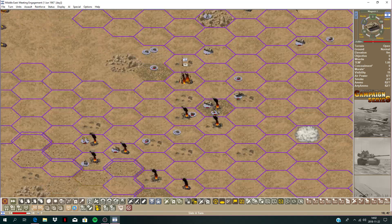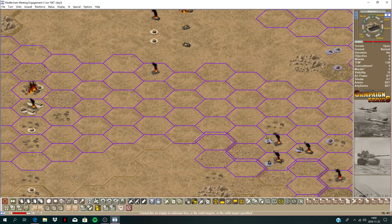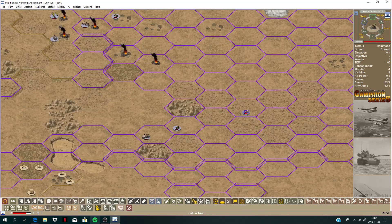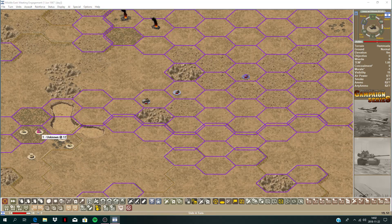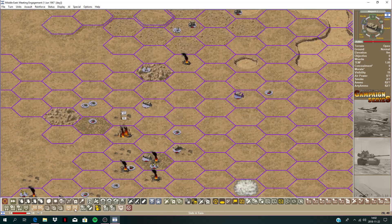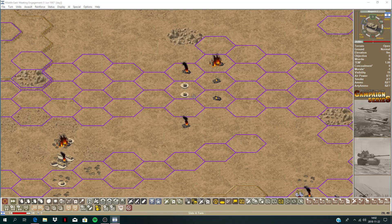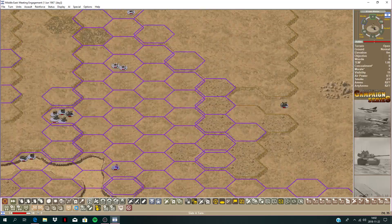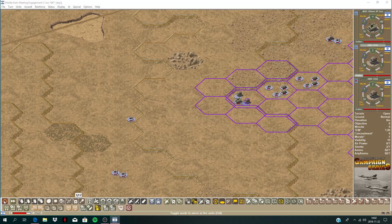This tank here — very tempted to move a bit closer — I think I will. No effect. No effect there. Got a tank here — I'm going to move it up, get it closer to the action. That's all the stuff there. Movement phase — let's go.